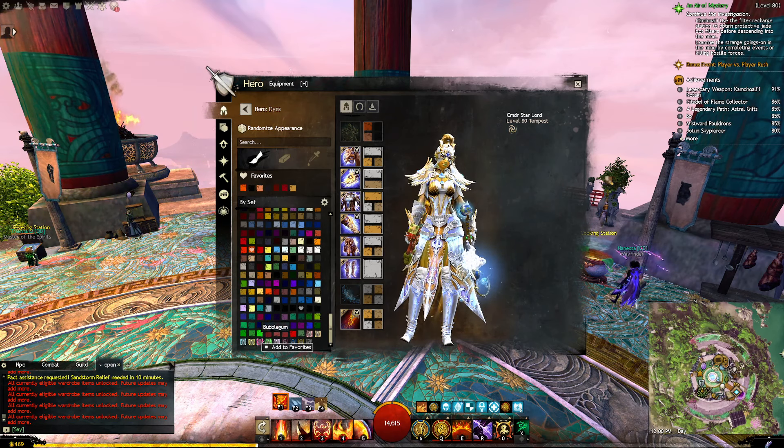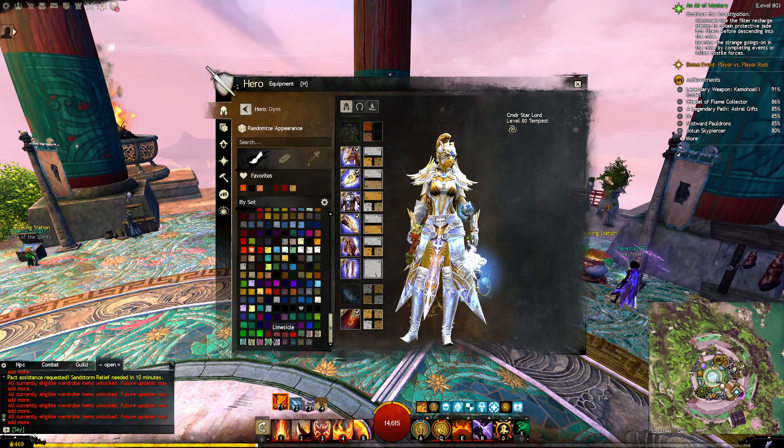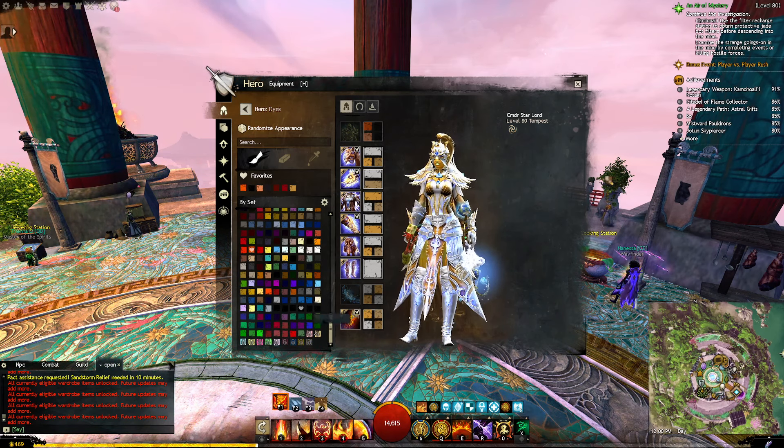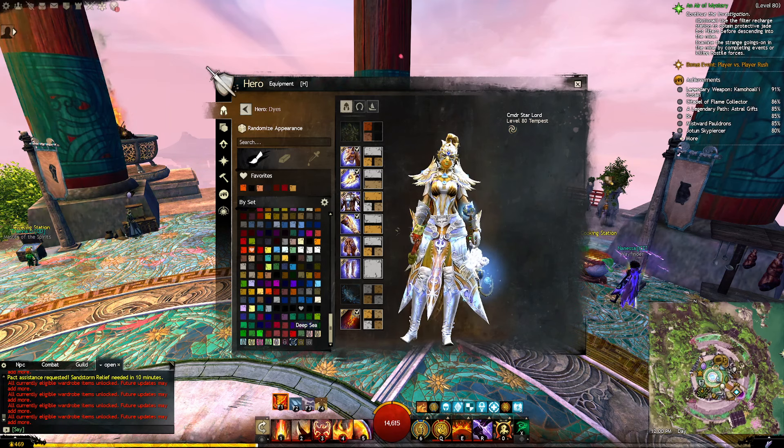They'll be the birthday dyes, and they would be the ceremony dyes, like this one here. The pink one — the bubblegum — is a ten-year one. So that's fine, I've got no problem with those. So those six are locked.